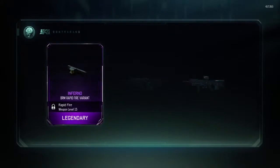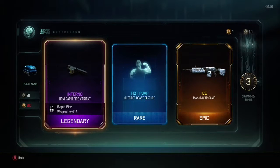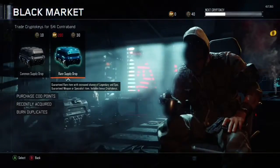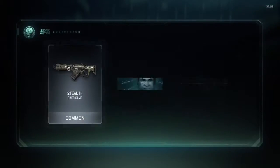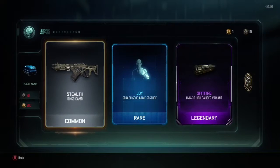This is pretty good — inferno rapid fire variant. Oh, and ice — the Mana 4 camo. I actually might use that one. I do use the Mana 4 a lot. Oh, the dino camo — that's pretty funny to say out loud.